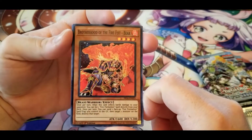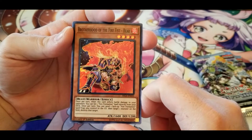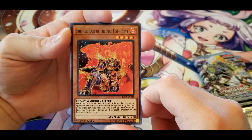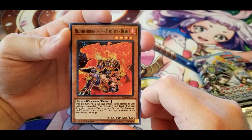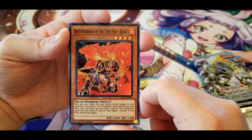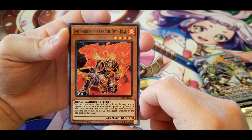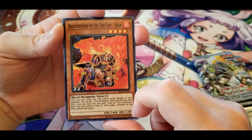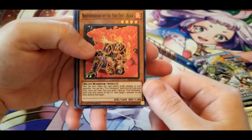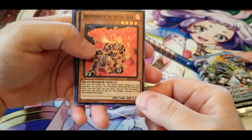Brotherhood of the Fire Fist — Bear: once per turn, when this card inflicts battle damage to your opponent, you can set one Fire Formation spell directly from your deck. Once per turn you can send one face-up Fire Formation spell or trap you control to the graveyard, then target one monster on the field and destroy that target. I haven't seen any Fire Formation spells or traps yet so I have no idea how good they are, but it's a good enough effect.